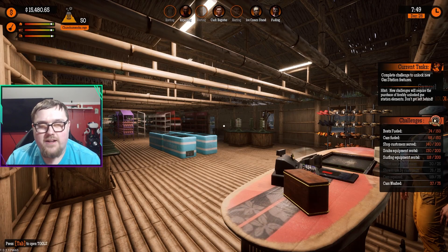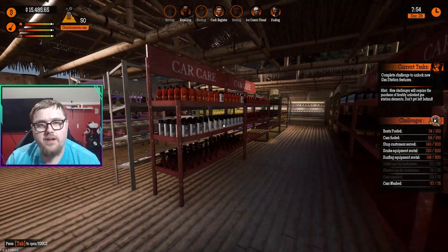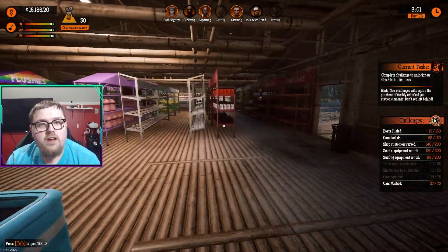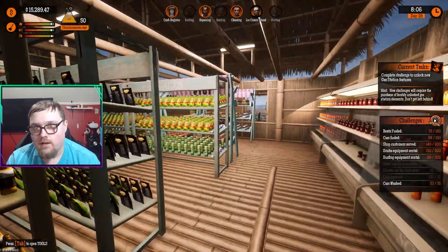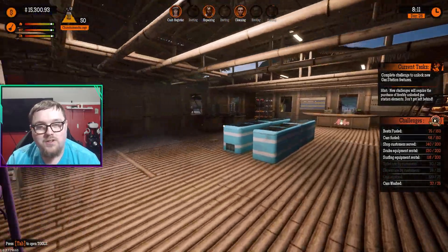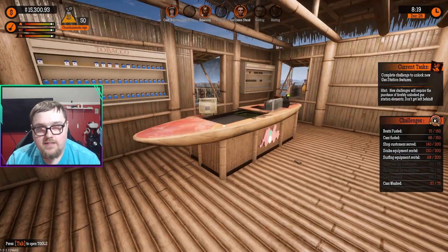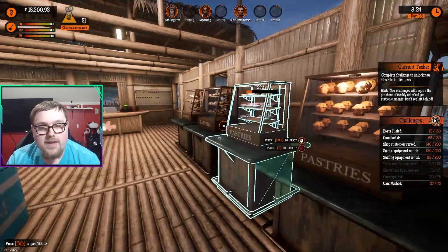Hello, welcome back to my tropical paradise on the Tidal Wave DLC for Gas Station Simulator. This place looks a little different, as it always does after last episode. I finally got my place figured out — we have four of each type of thing: four ice creams, four glass holders, four hat displays, and four pastries. We're gonna get four tobacco displays in the future, but things are looking beautiful.